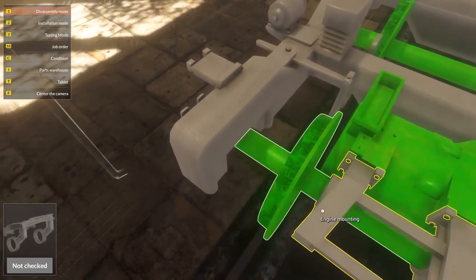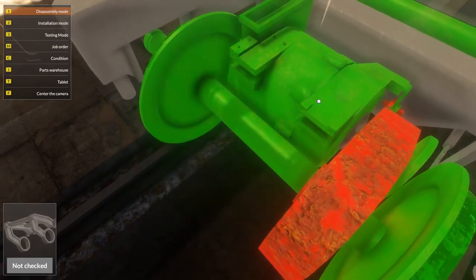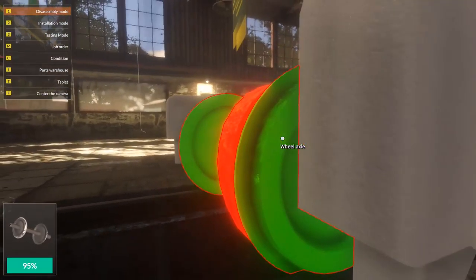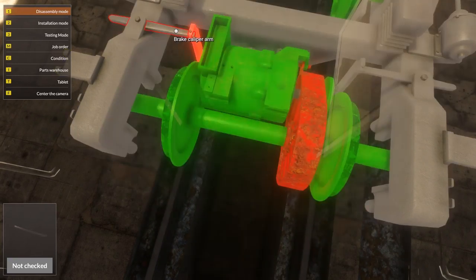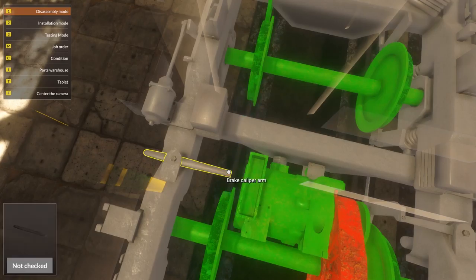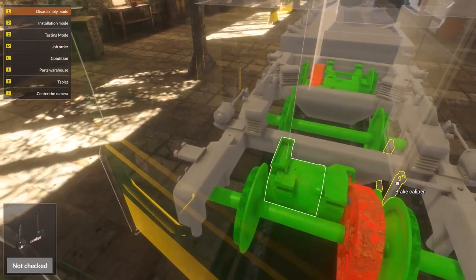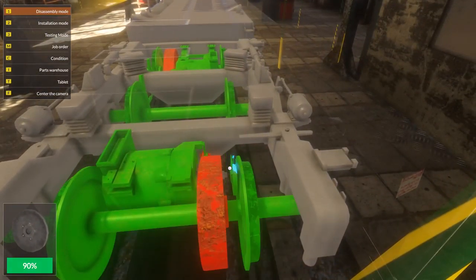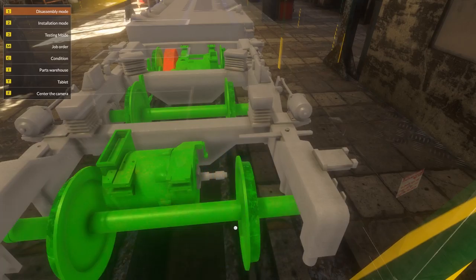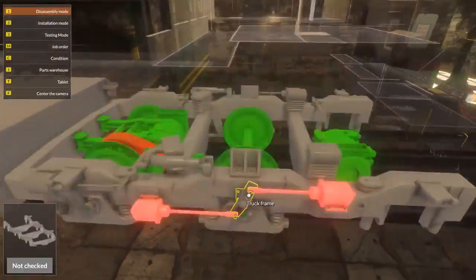Yeah, I think it's fair to say we do indeed need to take the whole works out. This should not be hydraulic — this should all be air, or pneumatic. Wow, it is quite involved to get all this stuff apart, especially on this one. With Car Mechanic Simulator I know for the most part what needs to be done, but on this one I honestly have no idea. We got it — wow, this is quite the operation to get this stuff out.